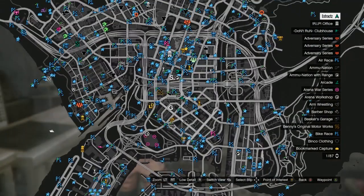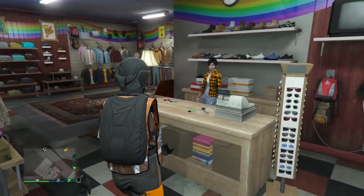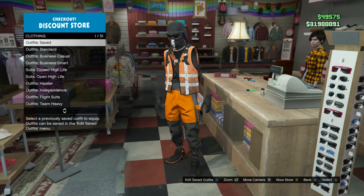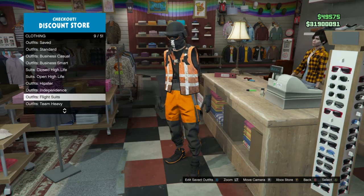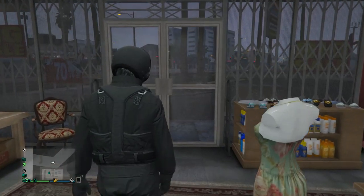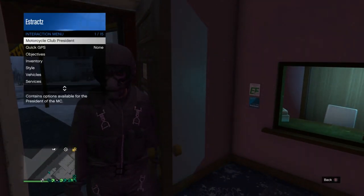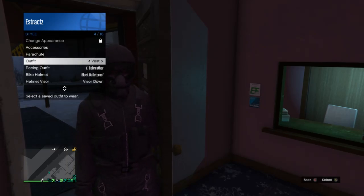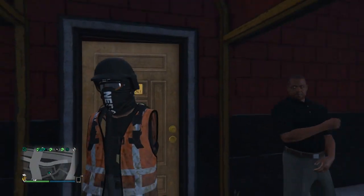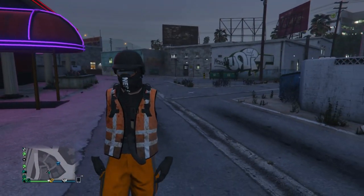To add a flight tube to this outfit, go to the clothing store directly across from the strip club and save your current outfit — I saved it on slot 19. Back out and scroll to flight suits on slot 9, equip the black flight suit on slot 2. Then run to the strip club and walk inside. Pull up your interaction menu, scroll to style, and on outfits equip the orange outfit you saved earlier. Back out, walk out of the strip club, and you'll see the flight tube has combined with the outfit. Go back to the clothing store and save this outfit.